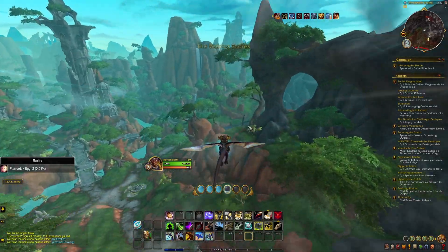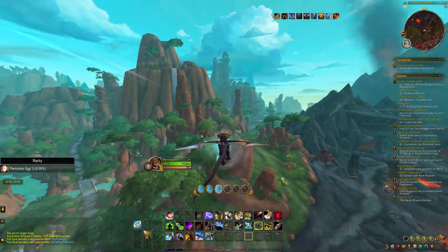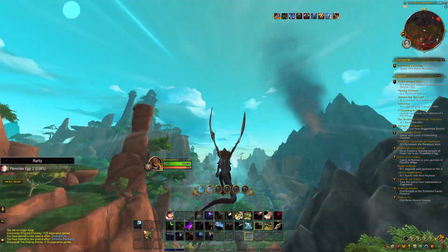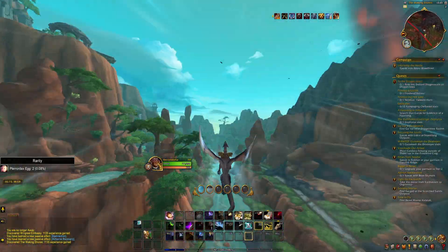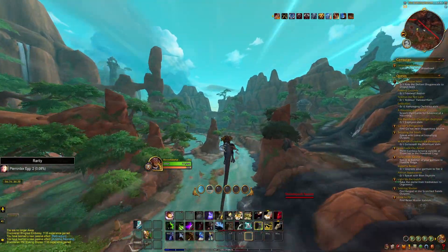Dragon riding is a way of flying that is much more realistic because you have to deal with momentum. For example, if you're on your dragon riding drake and you go down, then you're gonna get more momentum and more speed. But if you go up, you're gonna lose some, and if you run out of momentum, well, you're just gonna hit the ground.